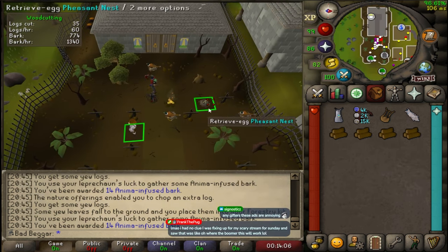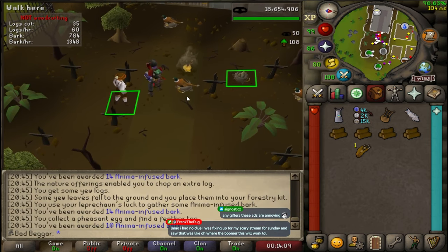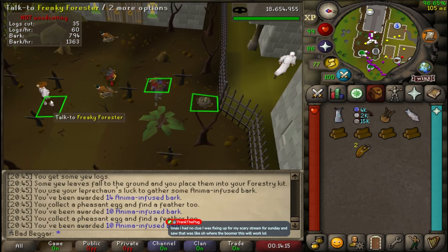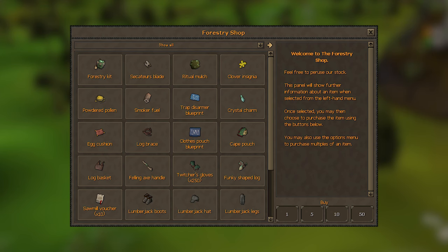Pheasant Control is an event where several nests will appear that are guarded by pheasants. One of the nests will be unguarded and all you have to do is steal the eggs from the unguarded nest and hand them to the Freaky Forester. Try to be quick though, because the pheasants fly from nest to nest throughout the event. If you go to the Forester's shop, you can use your anima gained from completing events to buy various rewards.